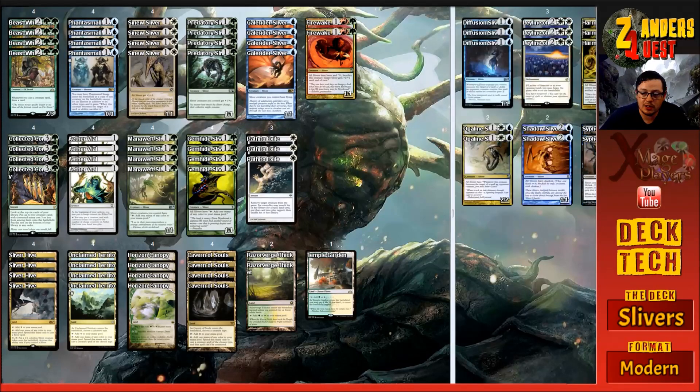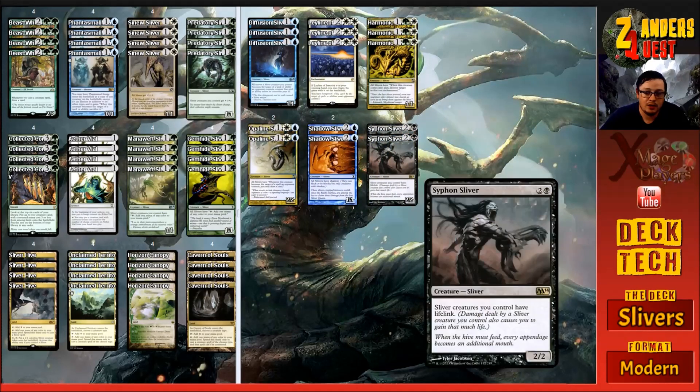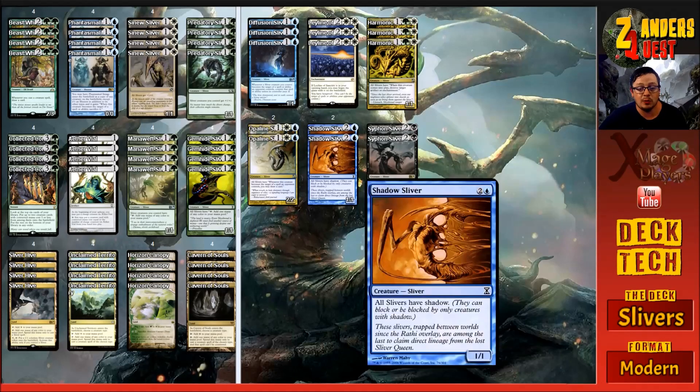Moving on to the sideboard - this is where we introduce the fifth color. We have two copies of Siphon Sliver, which costs three mana - two and a black. It's a two-two Sliver with 'Sliver creatures you control have lifelink.' It's great in aggro matchups, giving all our hard-hitting Slivers lifelink - a lot of the time we can gain more life than they can deal. It's a three-cost card so we can hit it off the top with Collected Company.